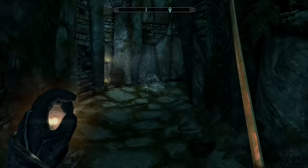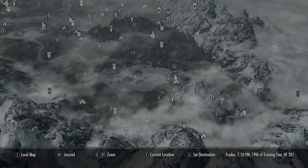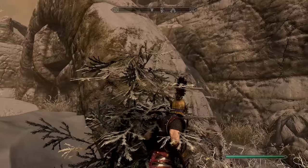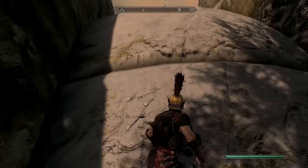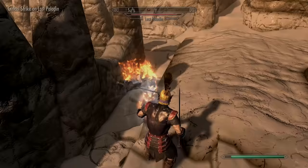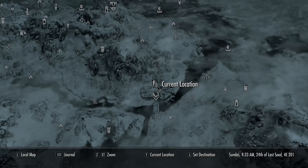Chrysamere is a decent two-handed sword that goes well with the Crusader set. You can cheese getting this weapon: head near Riften and find the camp, then parkour up the walls to the top where there's a dragon shell and a ghostly enemy to defeat. Chrysamere regens your health, gives fire resistance, and provides magicka absorption.